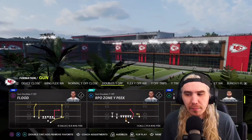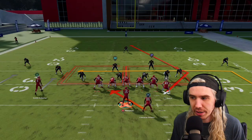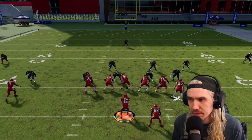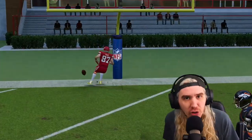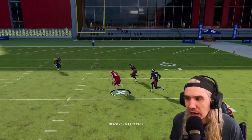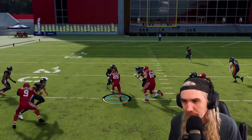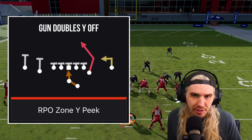RPO Zone Y Peak - this play is awesome. You're looking at the Kelsey read - this read is the most important read, it's super simple. Look at the outside linebacker. If it's there, you have a freaking 10 yards easy. If it's not, you're handing off, pick up six. Let's run it one more time - it's there, boom, freaking touchdown. These plays are game changers. You have to make the read properly. Watch the outside linebacker - I knew it was there so quickly. 10 to 15 yards off an RPO. Now they're going to put more in the box and try to man that side up, so now I'm just going to hand it off and the left side is open. Madden is a chess game and you are the chess master. You're going to take what the defense gives you - we're not going to force things.